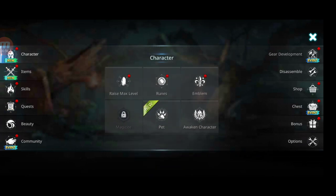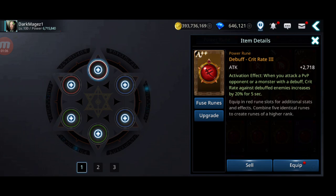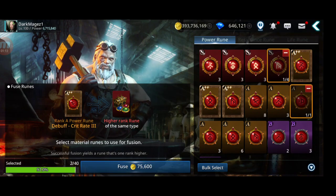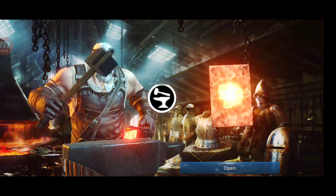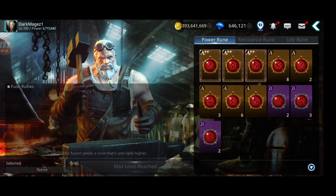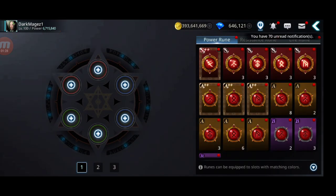Let's start with how you can increase power — let's start with the runes. You need to get some S++ runes. If you have A+, you can still upgrade to S++, so you need to use them. I suggest to use this one with more quality, and then you should be able to get the S++. That's how you're supposed to get the S++ if you have A++.